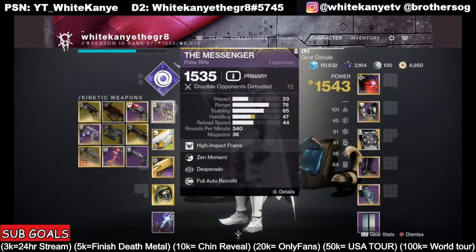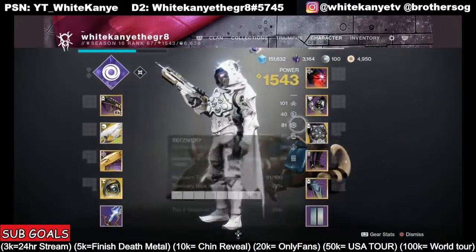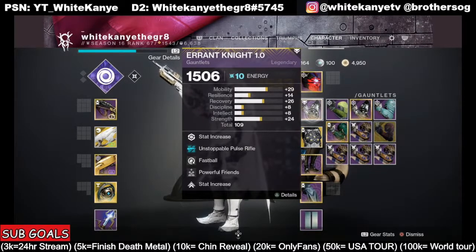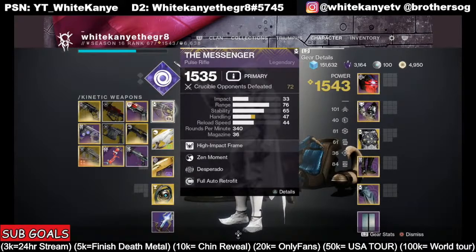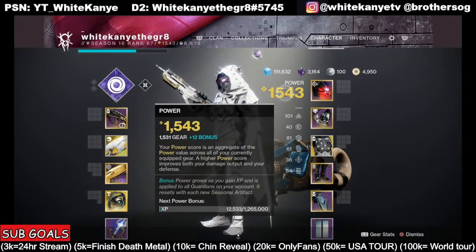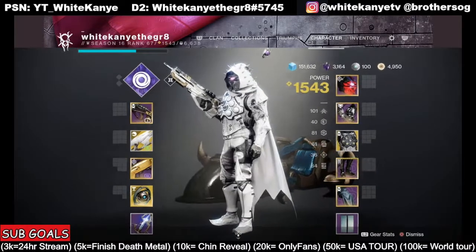First off, going into the day one raid, you want to have your favorite PvE weapons already ranked up. We don't necessarily know what champion mods we're going to need — whether it's Unstoppable, Anti-Barrier, or Overload — so we're basically going to have all our weapons ranked up already. The other thing about the raid: you need to be at a minimum of 1530. It's contest mode, so they cap your power at 1515. If you're at 1525, make sure you do some Triumphs, quests, or bounties to get to 1530, because that's the level you really want. Power bonus doesn't matter as long as you're 1530.